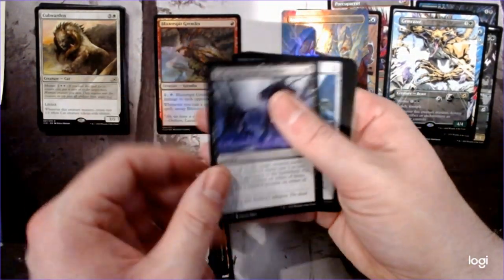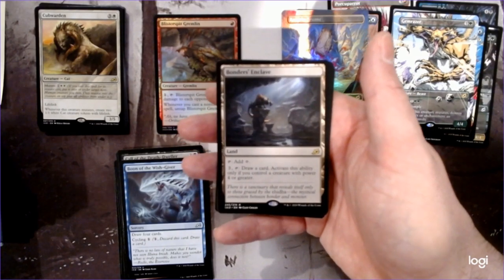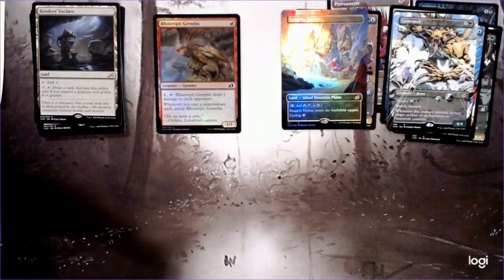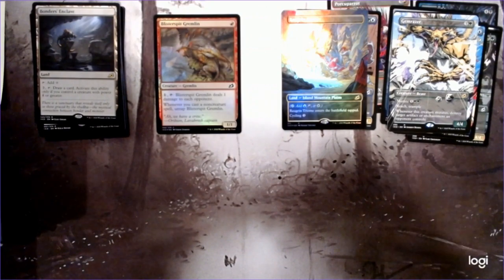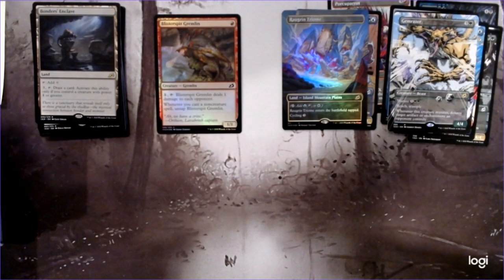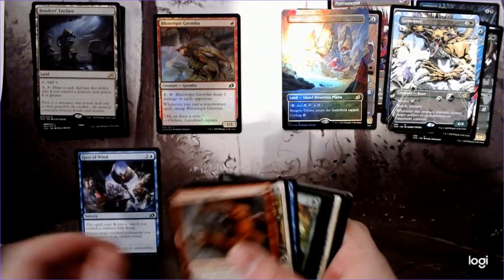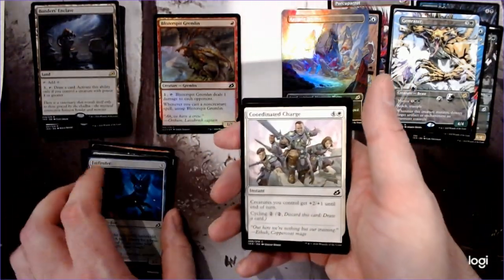Another Call of the Death Dweller, a Crystal, another Boon of the Witchgiver, and a Bonder's Enclave. Draw a card activated ability — only if you control a creature with power 4 or greater. It seems like there's a lot of those kind of effects where you have some sort of condition and then you get to draw a card. The problem with this one is you need to actually have creatures in play, so it's not that great if you've got nothing to do with the mana. It's good if you draw blanks and then you have kind of a board.